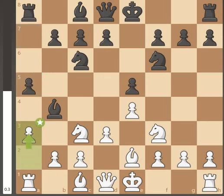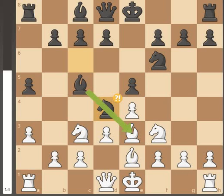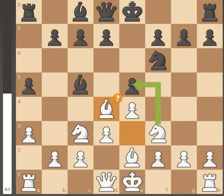We attack it with a small piece and it moves out of the way. Then we develop the bishop, attacking their bishop, and they don't actually capture it. So I have this ethos that I just take the knight with the bishop if it goes into this type of position — and it seems to be favorable for us.